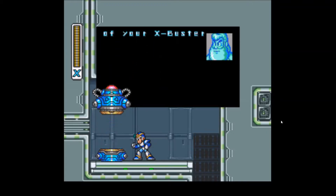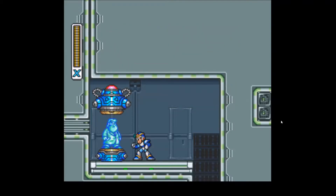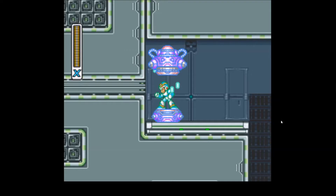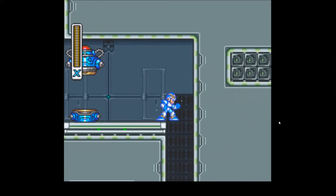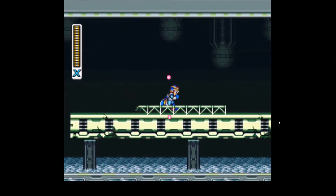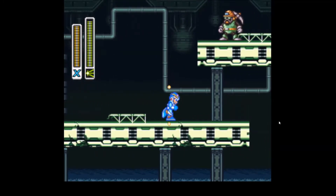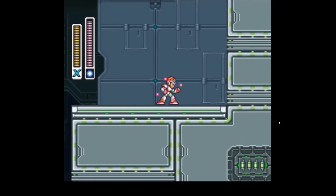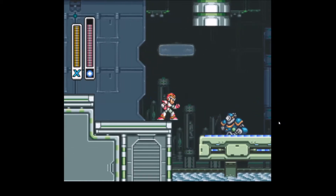Ah, there we go. This capsule contains a part which will increase the capabilities of your X-Buster. You can use it to fire all types of weapons. After I beat all these little minor characters and play through the first part of the boss level — there's like five parts — it gives me this automatically from Zero. There's a part it comes to. But now I can charge this up. I can charge anything up, really.